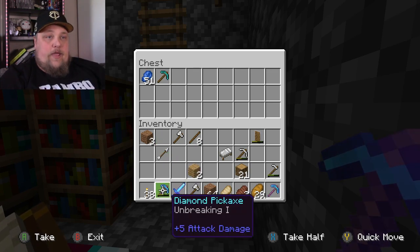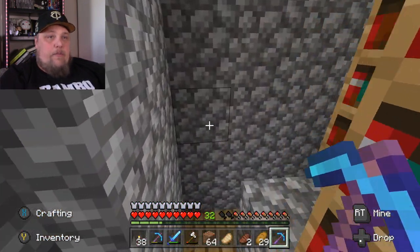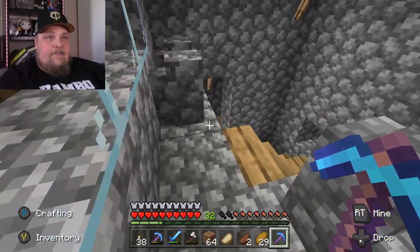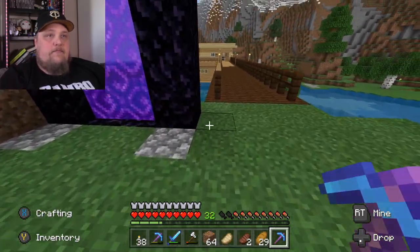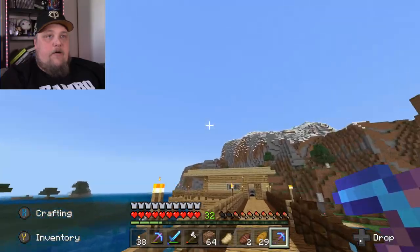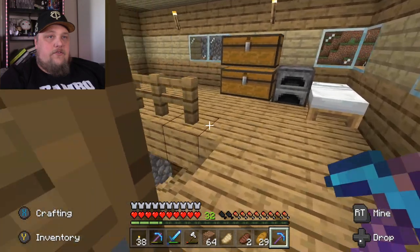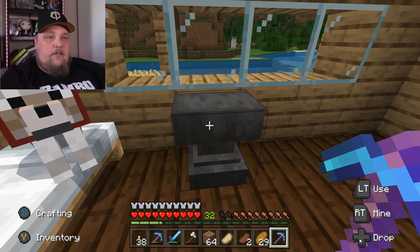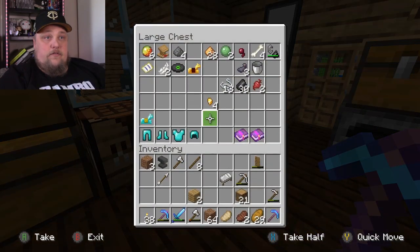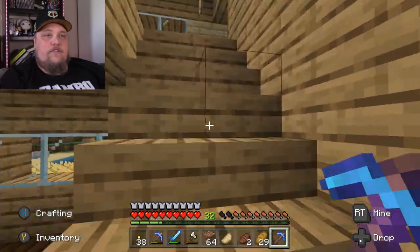I should almost have the anvil in this tower as well. There's Brock Lesnar wanting to go in the nether. Now that I think about it — we got some daytime left — it would make a lot more sense to have this anvil in the tower. Yeah, we want these books. In fact, screw it, let's bring all this armor and put that in the other chest as well.